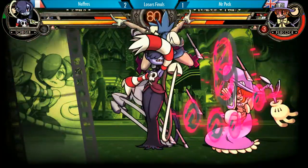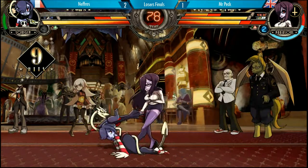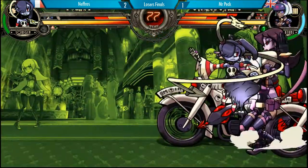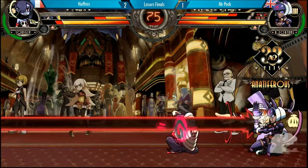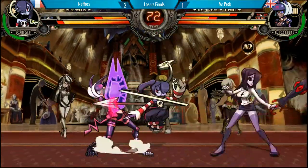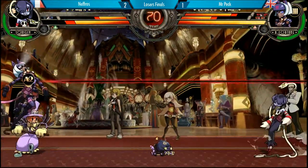Nefros really bolty here, getting in. Goes for the alpha counter which doesn't work. Pillar doesn't shine for his rage. The jumping left kick — look at the frame getting blasted. For all Squiggly haters, you can enjoy that. Pillar does not get punished — that was really close to punish that.